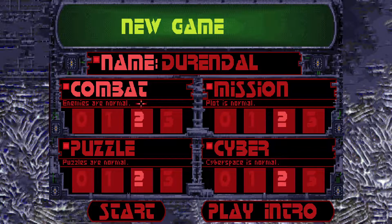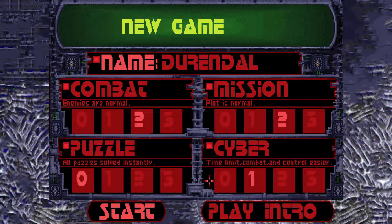This thing has pretty good options as far as combat — you choose what your combat looks like. Enemies are stronger and more numerous, but we're not going to do that — we're going to do normal. For plot, you can run straight through to the end, or simplified plot. If you do mission level 3, you have an 11-hour time limit to finish or you automatically lose. I can finish in about 13 hours. I hate the puzzles, so we're just going to skip that. Cyberspeak I'll leave as normal.